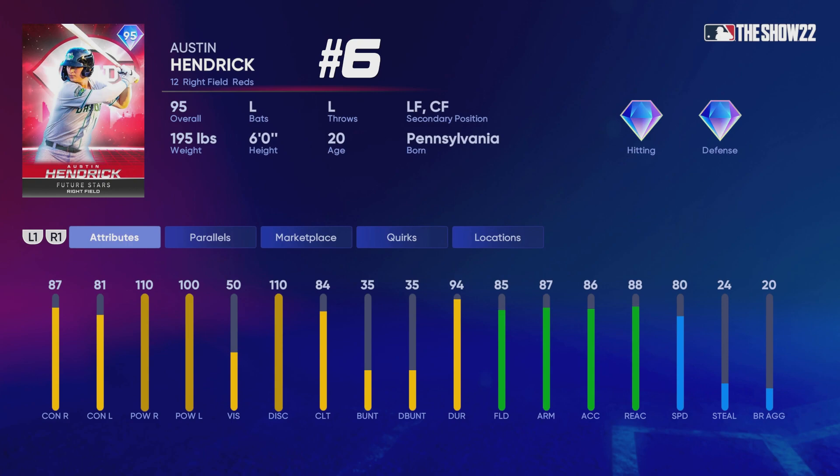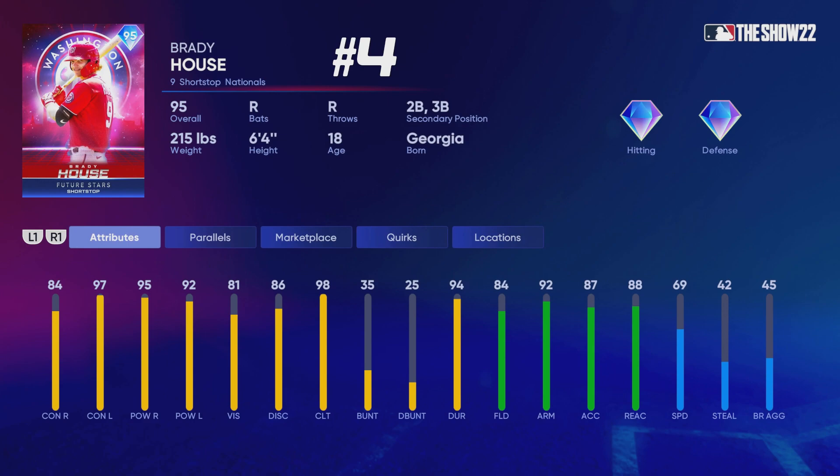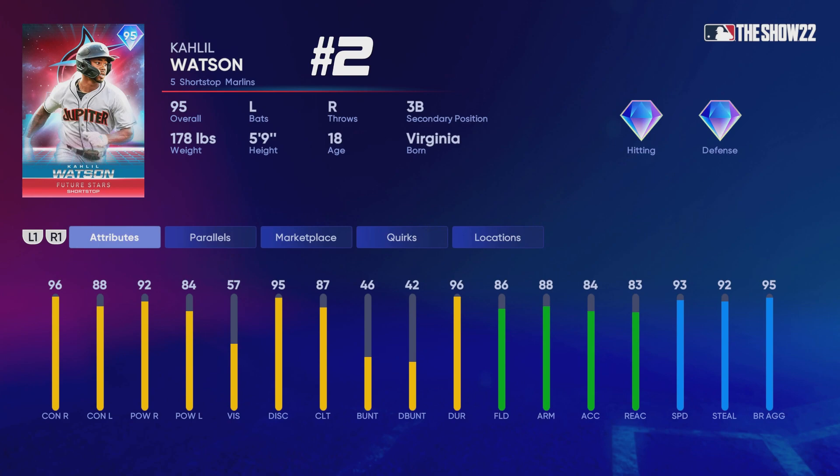At number 6, Austin Hendrick — I really think he might be the best outfielder in the entire program, especially factoring in the parallel system. At parallel 4 he'll have 85 contact against both sides and 90 against righties; at parallel 5 he'll have diamond defense. Justin Foscue is the only second baseman in this program and I think he has a lot of value there — 112 power against lefties. Brett Beatty is very good, though as a lefty you might not have enough room for more lefties in your lineup. Some of these guys will also be good for events, battle royale, and different modes.